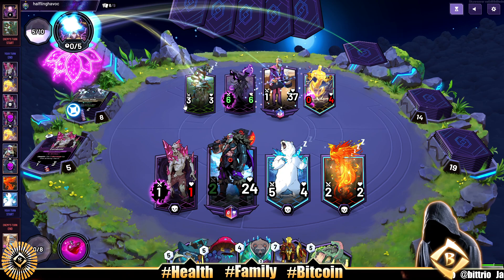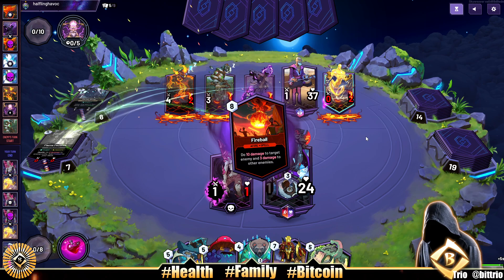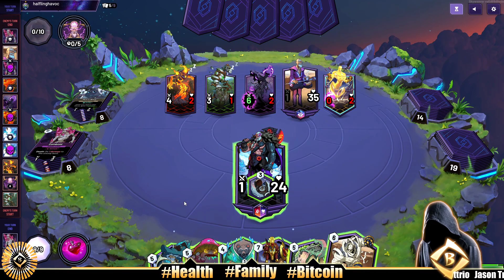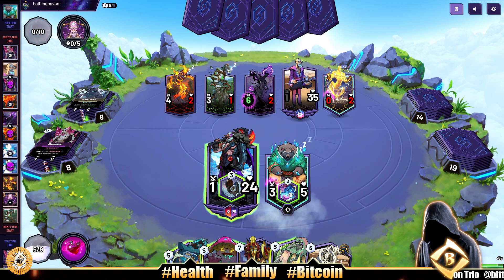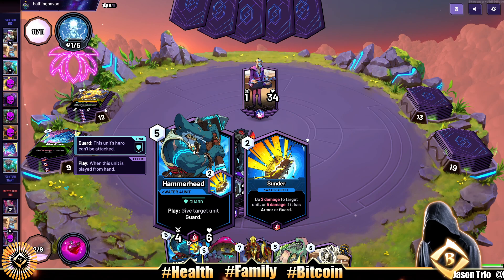Unless our opponent has a pump spell — they do, but unfortunately for them it's only pumping his health. Fire Scion — pretty good. This is the Scion deck. We get a Fireball now from that. The clear play for us is going to be the Puto and Claw Swipe — clear our opponent's board. We're back in business now.